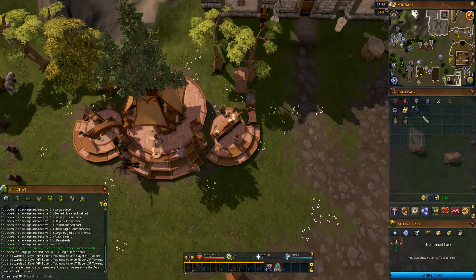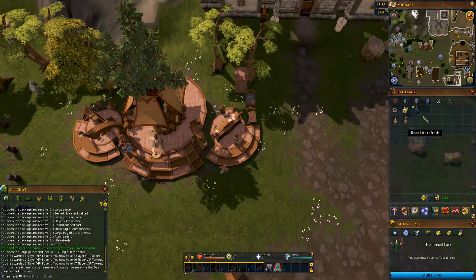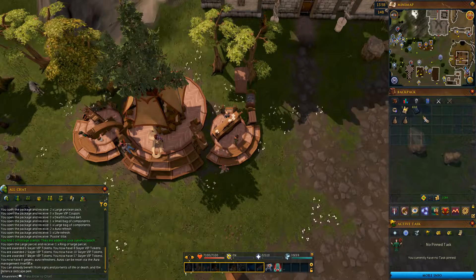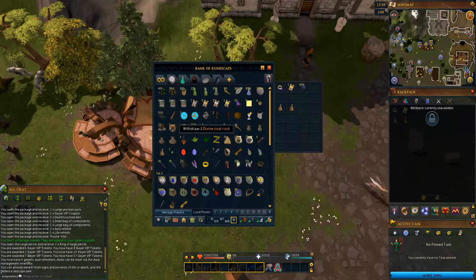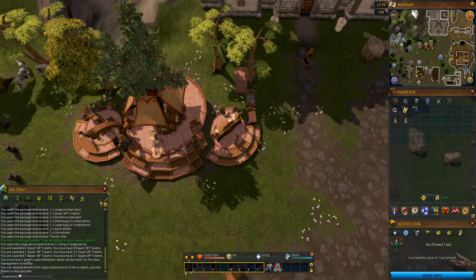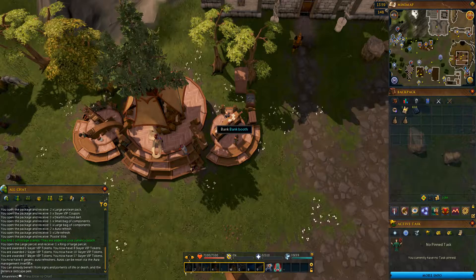Aura Refreshes let you refresh auras, but I don't have any auras because I'm a low-level scrub. Life Refreshes reset signs of life or death, which I don't ever use, so they've just been sitting in my bank — I can't trade them, which is unfortunate. But it's been a really good event overall. There have been a whole bunch of good events that have started and stopped since I started this account, and I'm glad I managed to get to the end of this one and reap the very nice rewards.